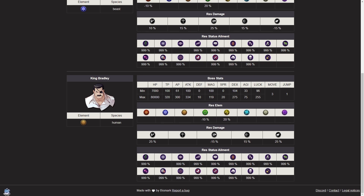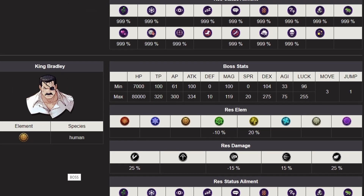We can also look at the King Bradley rare boss — he is earth element, weak to wind and weak to strike, so Edward Elric is going to be a very effective unit against him. Typically for the rare bosses I can clear them with the exact same team I'm using on the main boss, but for new players you might have to set up a specific strike team to take him out at higher levels.